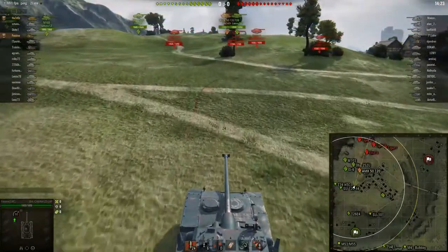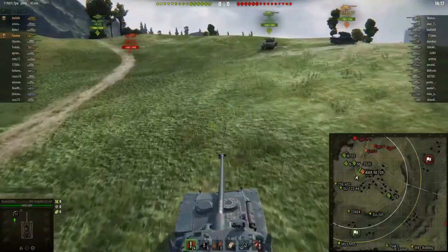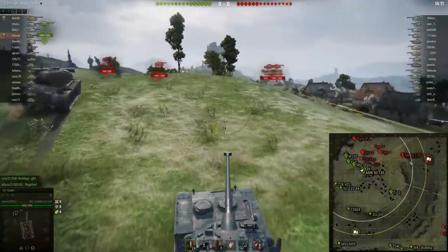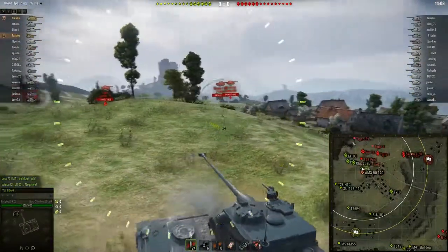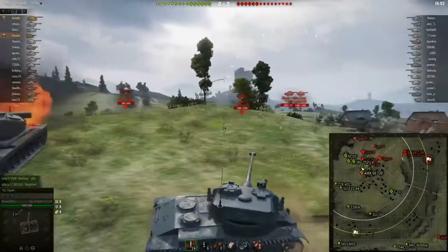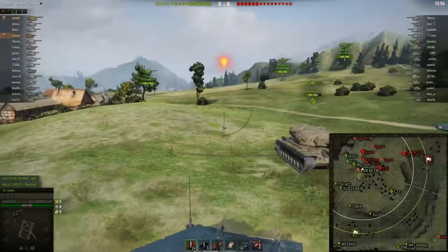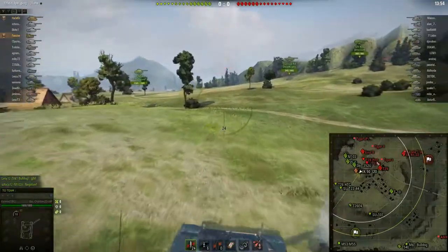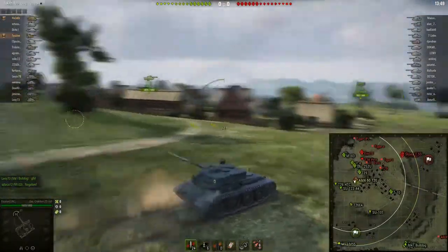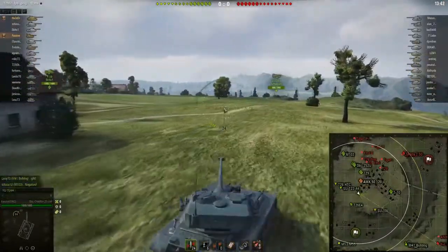You may be wondering why Fasif is bringing his Batchat, which has no armour, up to this flank where all the heavies are going to fight it out. It's for one reason: if you win this whole area, you win the game pretty much, because it basically gives you the whole ridgeline to work with. If you kill everyone here, you've got this area to shoot at the cap from, and coverage on your own side in case any mediums try to go around.